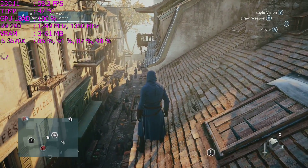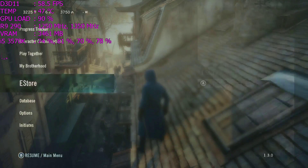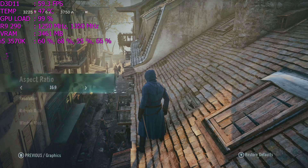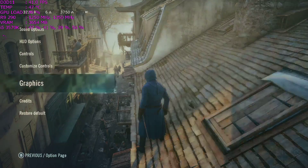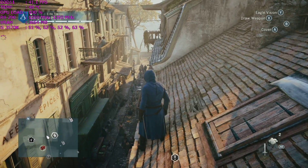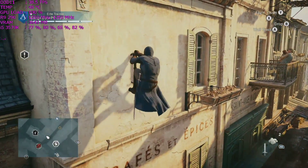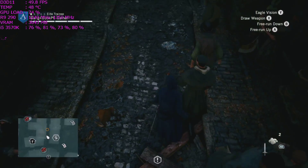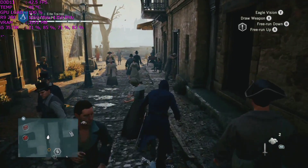Now I've loaded up Assassin's Creed Unity. I want to show off the Virtual Super Resolution feature in game. Remember, my native resolution is 1920 by 1200, but now that I've enabled VSR I can scale the game all the way up to 2560 by 1600. If you keep an eye on the frames per second, you can see it's taken a massive dip — that's because I've enabled 2K resolution so the performance goes down with it. But that's just to show you that it does actually work.